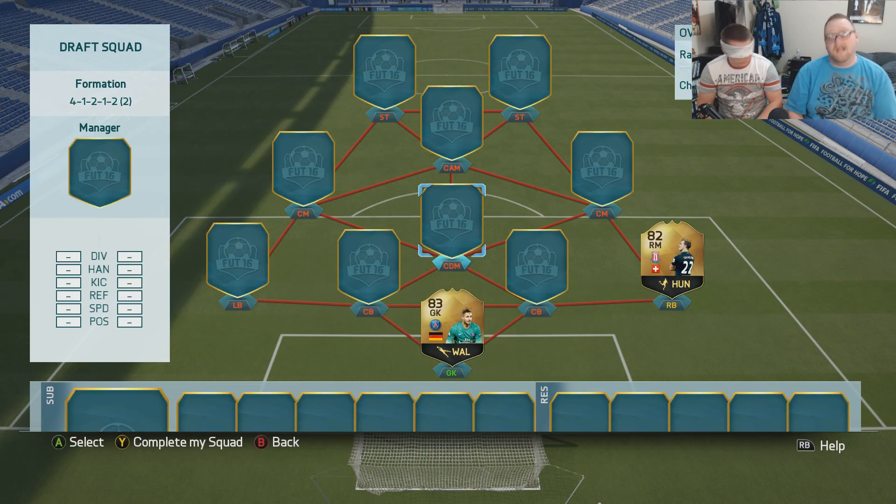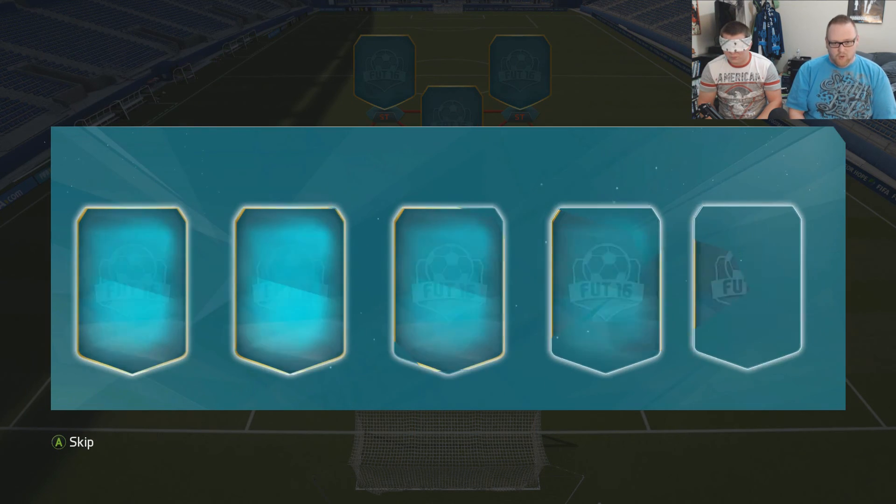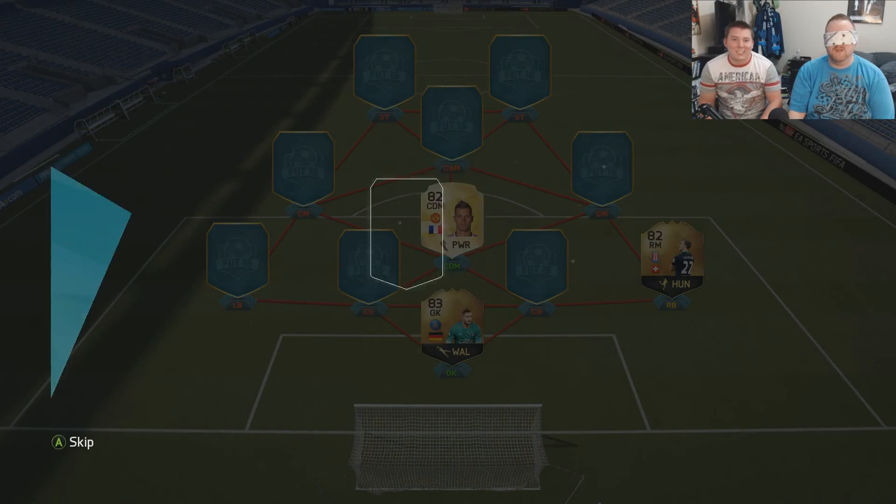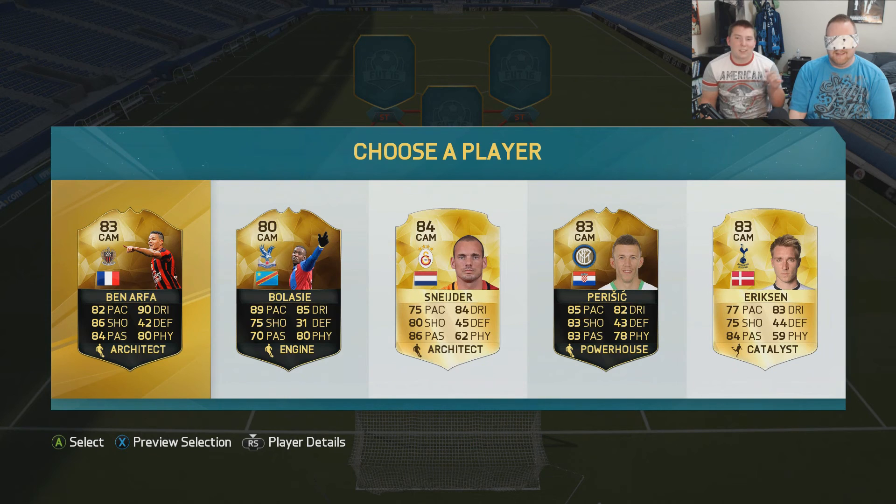We're doing two picks at a time, so he's gonna pick the CDM next — the holding midfielder. Go for it. One-one. That is some decent chemistry — we got French to go along with the Ligue 1, and we have a BPL player: Schneiderlin. That's a good spot, that's a good selection. I like that one — he's the best out of the bunch anyway. Machirano's pretty good but I think Schneiderlin's a better pick.